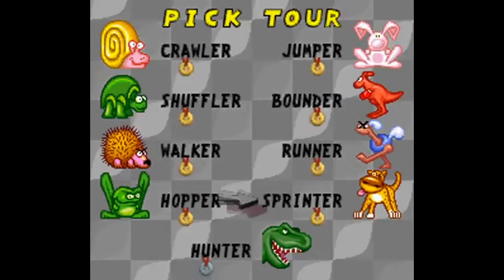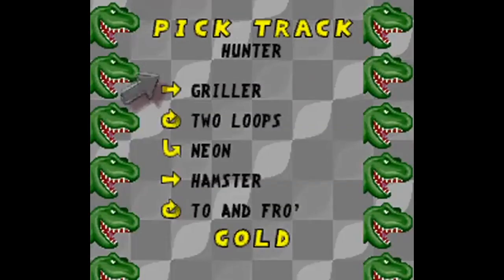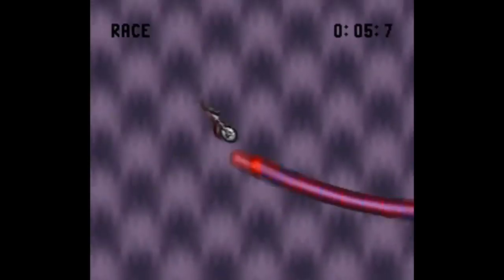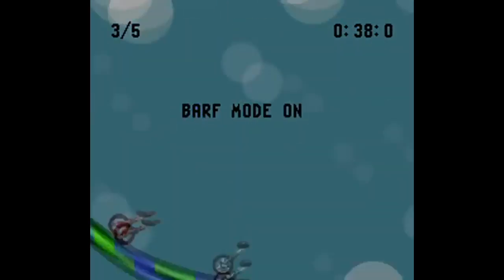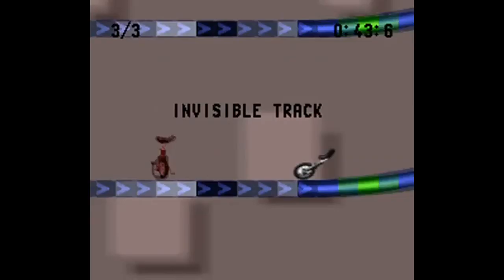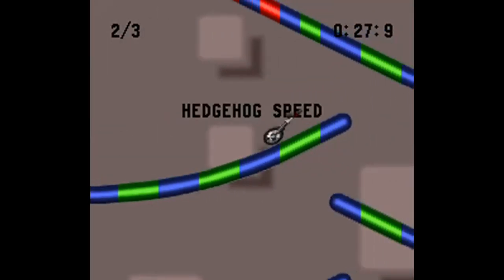So if you somehow manage to get all the medals in every single tour, you unlock a secret final one called Hunter. Here you have to race against the trickiest uni racer of all, the Anti-Uni. This guy is an asshole. Every time you even try to pass him up, he pulls some trick out on you. These tricks include flipping the screen upside down, reversing your controls, barf mode — which makes the background fly in all sorts of directions in an attempt to make you sick — making the track invisible, and hedgehog mode, which slows everything down.